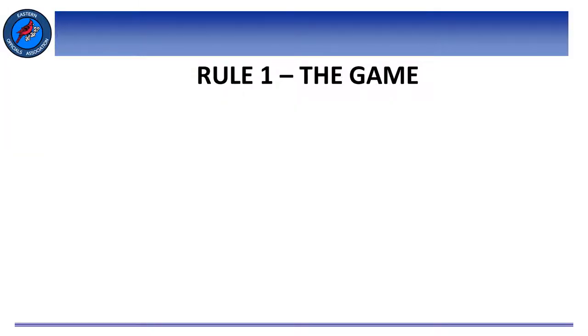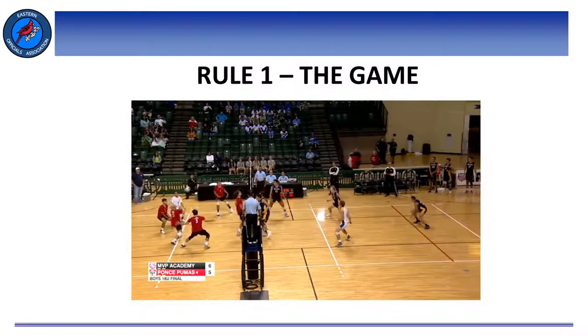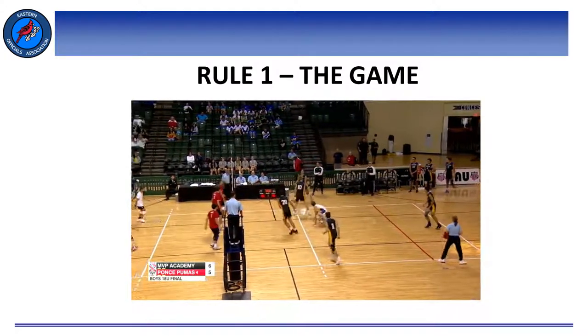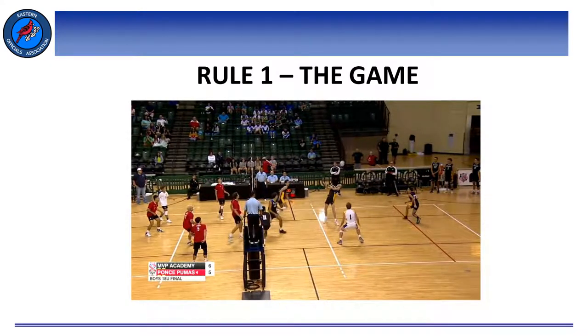Rule 1: The Game. Volleyball is a game played by two teams, consisting of six players on a rectangular court, separated into two areas by a net, and using an inflated ball. One team serves the ball over the net, trying to make it land within the opponent's playing area. The receiving team attempts... Alright guys, just kidding. We all know how the volleyball game works, and that's why we're here. We really don't think about rule number one too much when we think about the rules, but let's review some of the finer points of that rule as it starts off our rulebook.